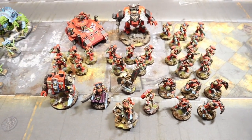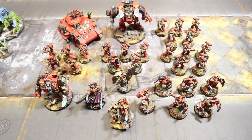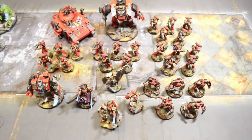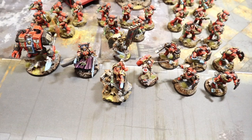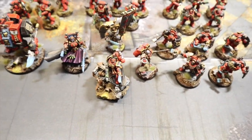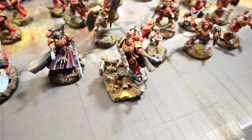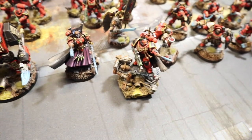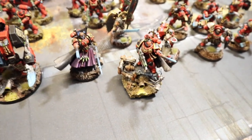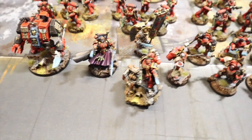For the Blood Angels we've got an elite detachment and a battalion detachment. In the battalion we've got three HQs and three troops. The first HQ is the warlord, a Primaris Captain with a power sword, the Master Artisan relic making it damage two, and the Decimator auto bolt rifle, which is basically a higher damage heavy bolt gun.